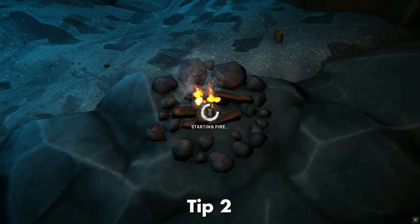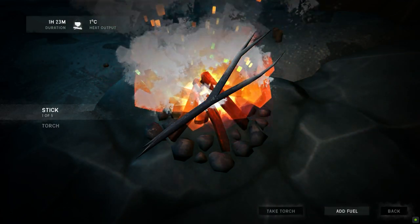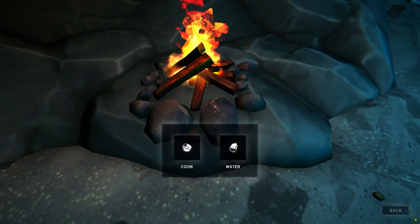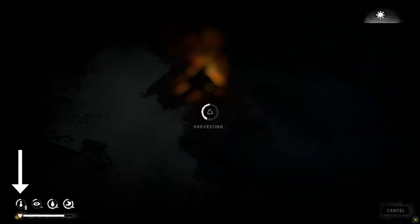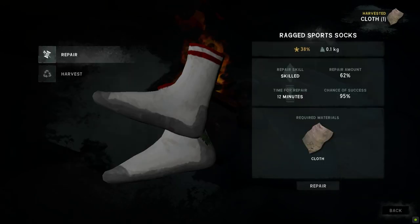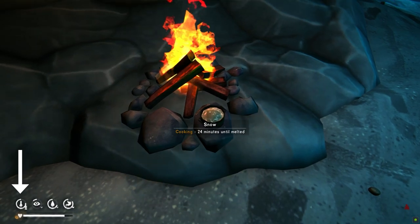Tip number two: warming up quickly. Once you've started a fire, an easy way to warm up quickly is to boil water, cook food, or repair or harvest something — this will make your temperature go up quite quickly. This doesn't apply if your fire is in a windy location, but if you're in a cave, shelter, or indoors, doing something like cooking, boiling water, or repairing will raise your temperature meter fast. So instead of just staring at your fire, boil some water, cook some food, or repair something.